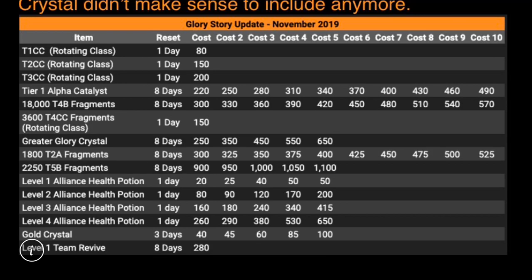Tier 1 alpha is down to 220, though if you're going to spend 220 Glory on a tier 1 alpha, you might as well spend 300 on some tier 2 alpha fragments. Half of a tier 4 basic is down to 300, so a fully formed tier 4 basic costs you 630. That ain't bad.